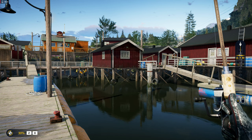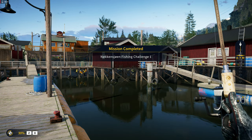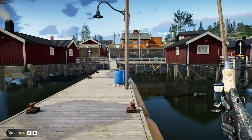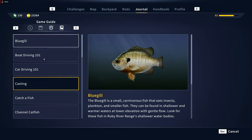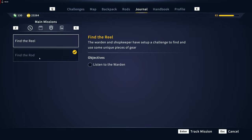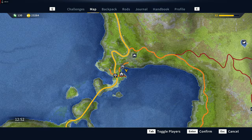We did complete the fishing challenge, so yay us! Now we've got to find the real - let's activate that main mission. The warden and shopkeeper have set up a challenge to find and use some unique pieces of gear. We have to go all the way back to the warden.